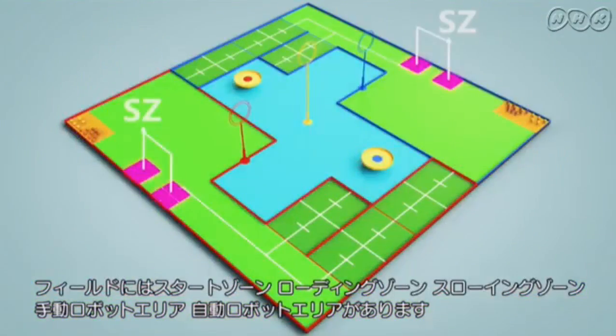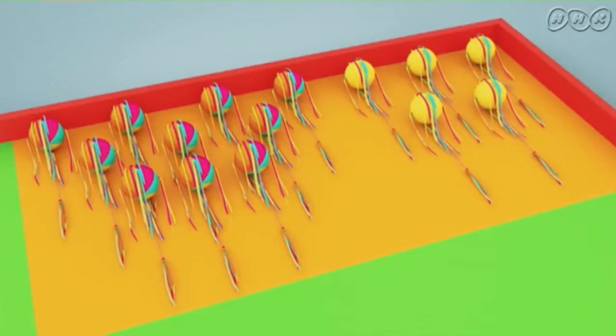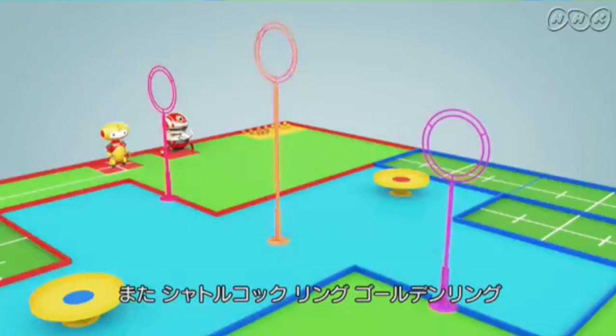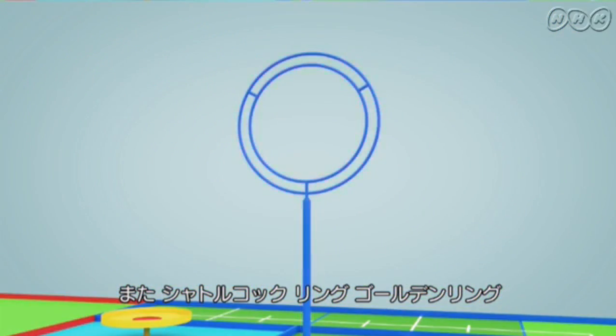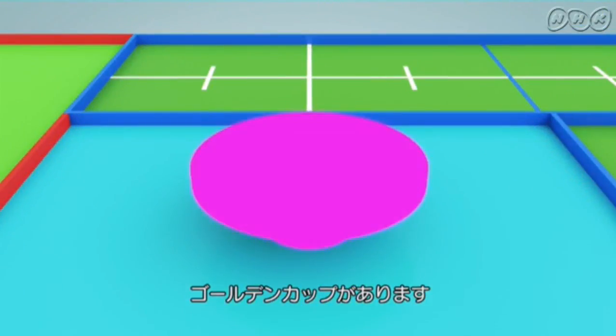The pitch is comprised of a starting zone, loading zone, throwing zone, manual robot area and automatic robot area. Moreover, the shuttlecock, ring, golden ring and golden cock are located across the pitch.